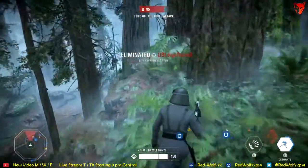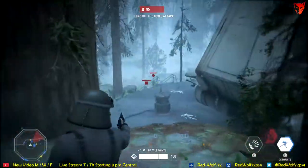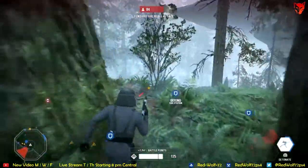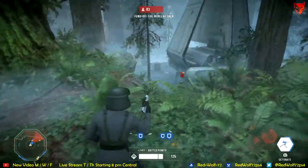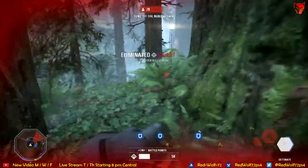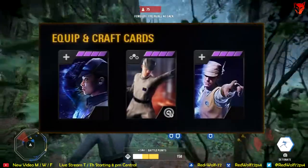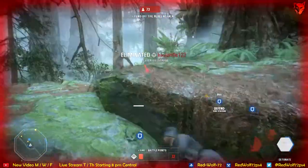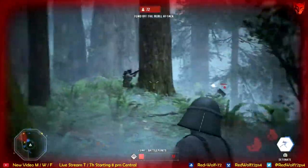Finally, we come to the best loadout to get the most battle points — what I and others are using to get heroes within the first 3 minutes of a game. The best class to get battle points with, and the best class in the game in general, is the officer class. The cards you want to use for the officer, and preferably max out, are Officer's Presence, Bounty Hunter, and Improved Battle Command. For this to work, you need to be near the largest group of teammates you can find near the objective, since a large amount of your points are going to come from the Officer's Presence card.